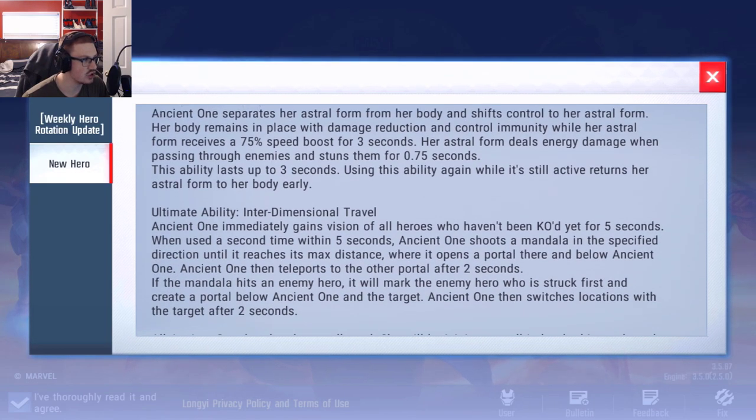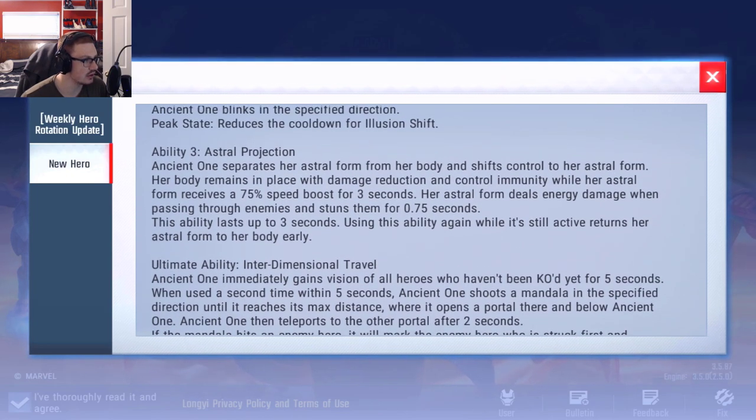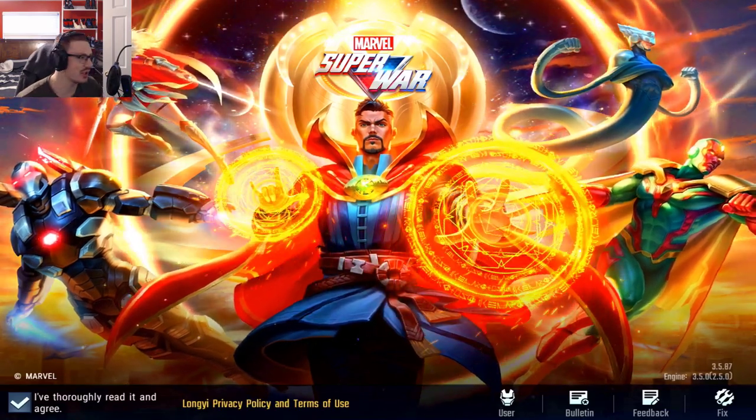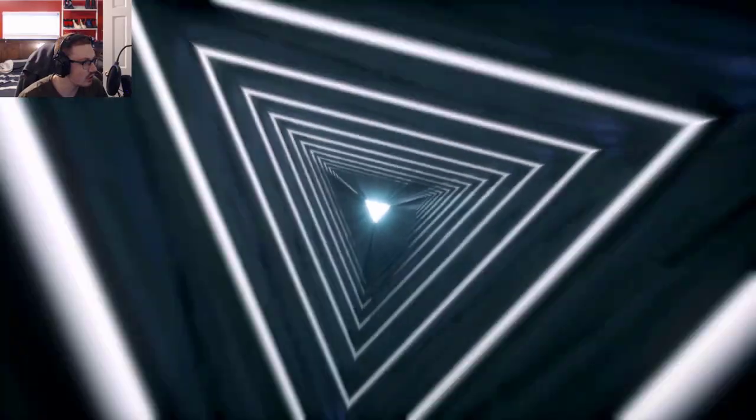She'll be in the shop for a 20% discount, where you can get the Ancient One data pack, which lets you recruit the hero and unlock her skins. I'm hoping it's not just one skin — hopefully multiple. If it's like two skins at a 20% discount, it might be worth it, maybe around 800 credits. Let's go ahead and enter the game now to see exactly what's going on with Ancient One — taking a look.